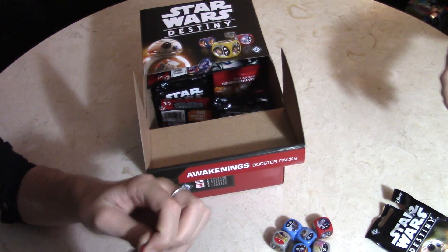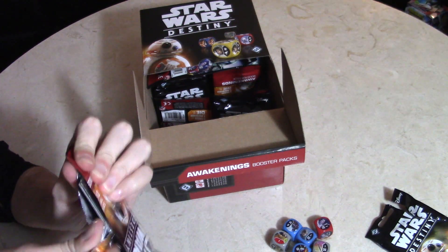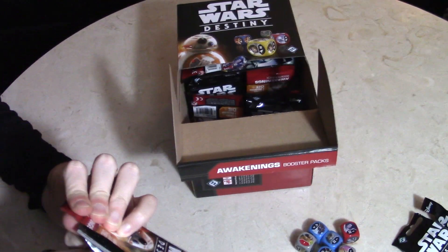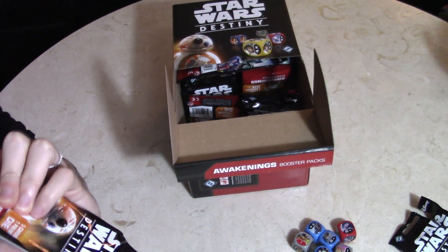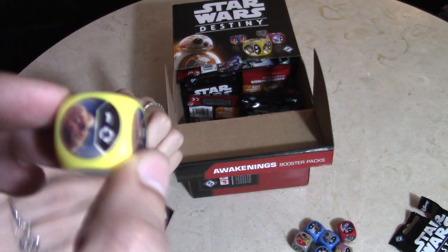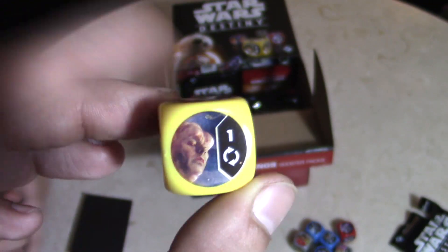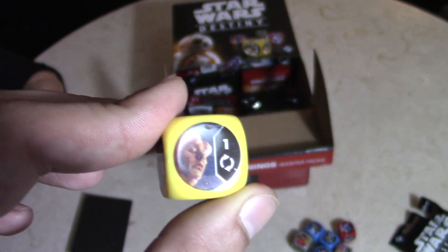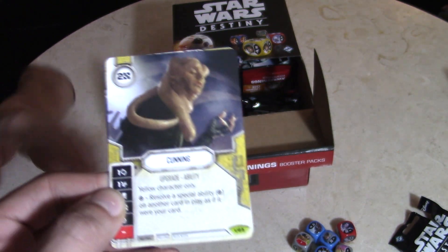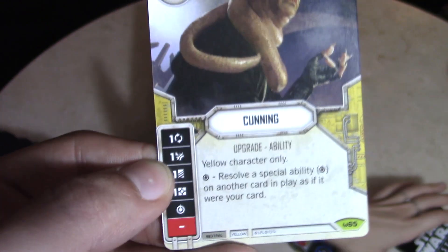My turn, Lexi's turn next. We all like opening this game, it makes us giddy. So I have someone — it looks like the Twilight guy who has Jabba's back, I can't remember his name — with a long... yeah, long thing. It's Cunning — it's an upgrade ability: resolve a special ability on another card and play it as if it were your card. Bib Fortuna, that's his name.